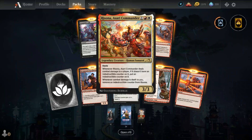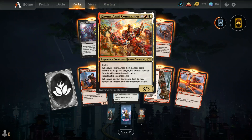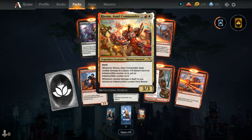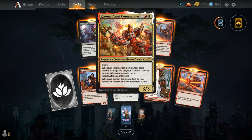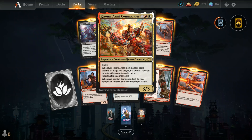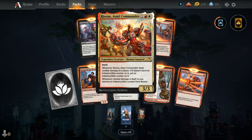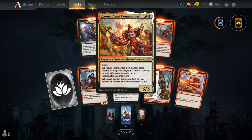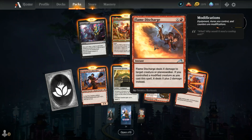And my rare — right in the middle: Risona, Asari Commander. There are a lot of legendary creatures and other legendary cards in this set — legendary lands, legendary enchantments. This is Risona, one red and one white for a three-three human samurai with haste. When it deals combat damage to a player, if it doesn't have an indestructible counter on it, put one on it. Whenever combat damage is dealt to you, remove an indestructible counter from Risona.